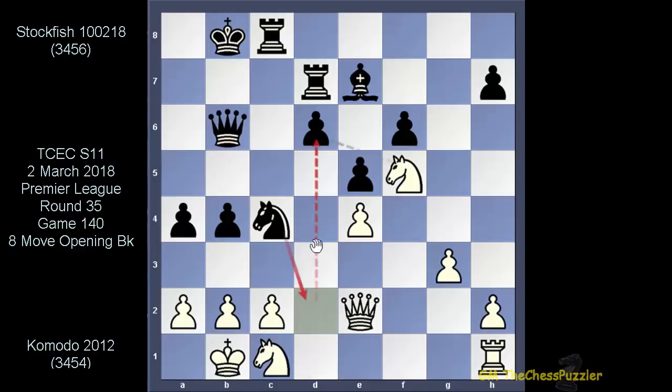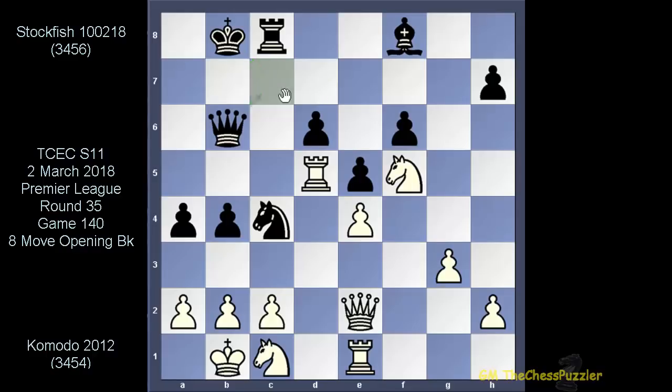Komodo went for this rook move to d5. The only reason I can find is to stop the queen from gaining access to c5. What Stockfish went for after Komodo's rook move to e5, I also have no explanation — the engine went for this bishop move, but I can't really see why. After the rook lined up behind his queen, the rook on d7 also lined up behind his own queen. And right now, I'd rather have the black pieces.